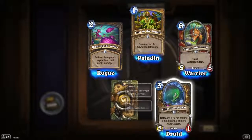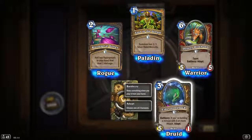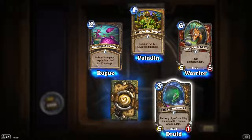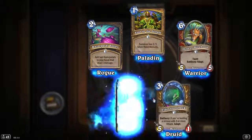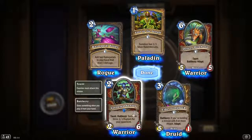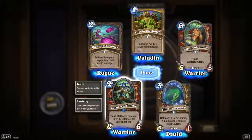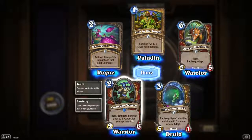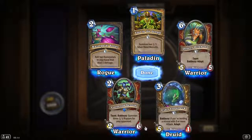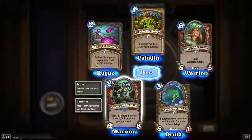Hold a long neck — Battlecry: if you're holding a minion with 5 or more attack, you can adapt it. 3/4/5/1. It's interesting — probably increase its health. And Cornered Sentry — taunt, Battlecry: summon three 1/1 Raptors for your opponent. Don't like the look of that. It's a 2-attack 6-health. It's interesting if you have a way of getting rid of the 1/1 Raptors.